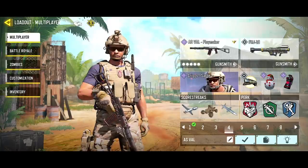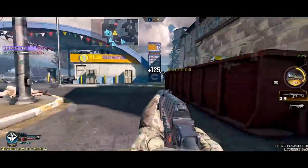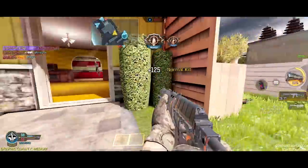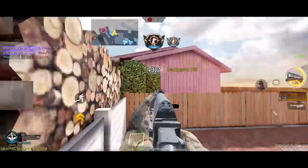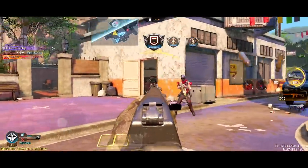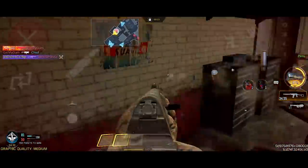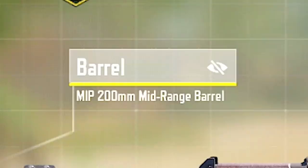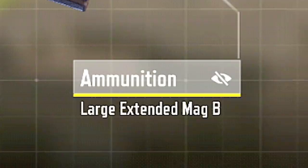If you've seen the Garena World Championship qualifiers, you might've seen Heaven dominating with the AS Val. This gun has been at the top as the best AR for a while now, even though it was so bad when it was initially released. Its fire rate, good damage, and bullet velocity make it competitive even against the MX-9 and Holger. It's pretty easy to use as well, so you're gonna have fun with it. This might not be the best build, but this is what Heaven used — MIP 200mm midrange barrel, Skeleton Stock, Tac Laser, Piranha Foregrip, and Large Extended Mag-B.